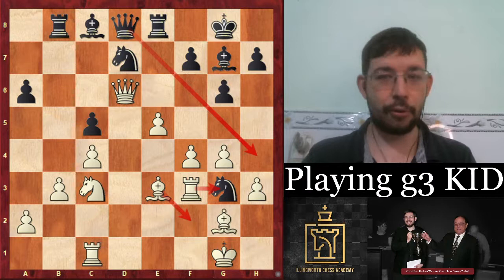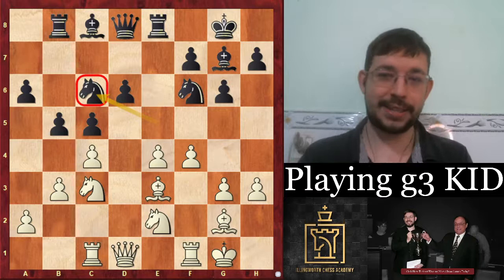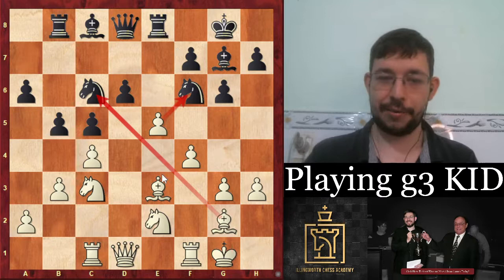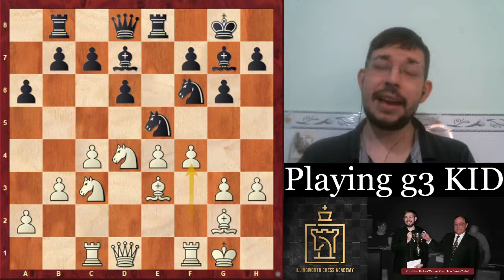For example, if Nh5, white plays g4 and the knight is trapped — Ng3, Rf3, and Qh4 is met by Bf2, so black basically loses the knight without compensation. If black tries Nc6 instead, loose pieces drop off: e5 hits both knights simultaneously, and it's actually a threat to play e×f6 because after Re3 you hit the g7 bishop and pick up two pieces for one. So we had Bd7 played, and then Navara played f4 — Navara is a very aggressive, fighting player, one of the top on David Smerdon's fighting chess index.